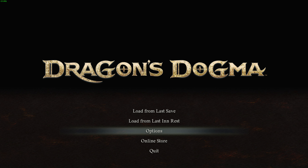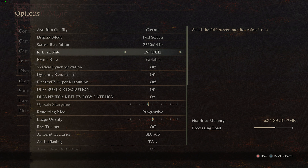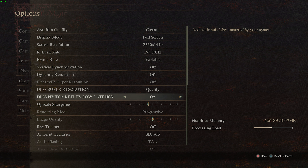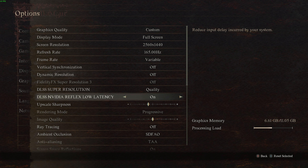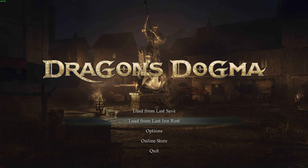Now, what you need to do is head across to Options, followed by Graphics, and in here we need to enable DLSS Super Resolution to any option. I'll be setting it to Quality for the least impact, and we'll need to also enable Reflex Low Latency. That's it. Once we've done these two options, we can back out, save, and continue from our last save.